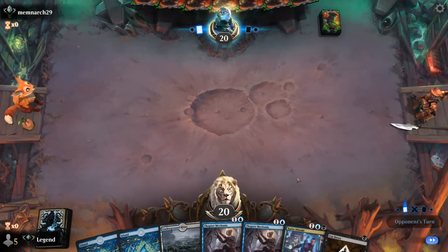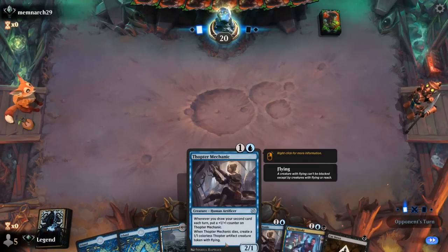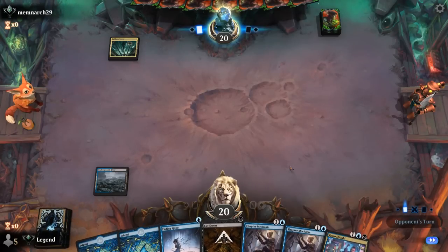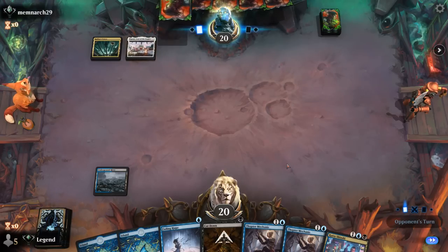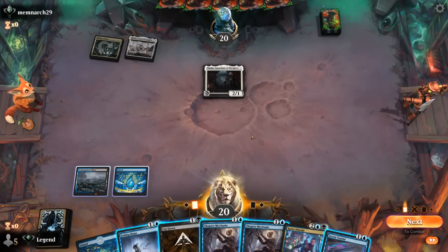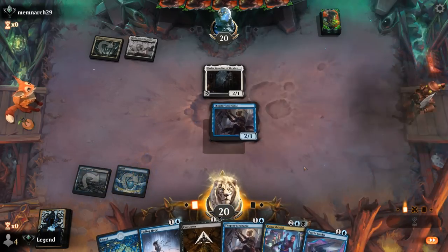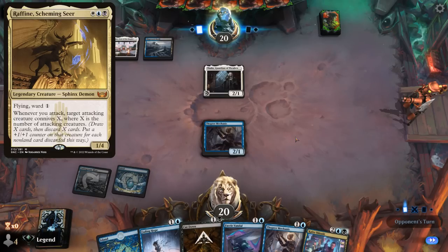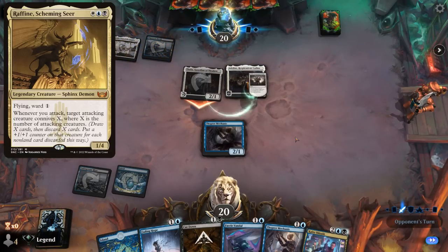Game 2: we're on the draw. Double Mechanic will be good for enabling Kaito — even if they get removed we'll still have a Thopter to keep attacking. We hang on to Cut Down. The opponent seems to be on an Asper deck and a Thalia enters, which is quite relevant as it makes our spells cost one more. If I play Mechanic I still wouldn't be able to play Kaito because of Thalia. Then hoping to dodge Raffine, it turns out to be Adeline instead, which is also very good for them — they can make a token.